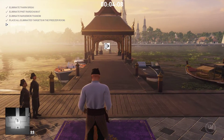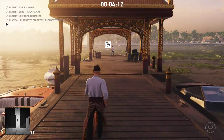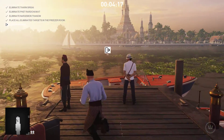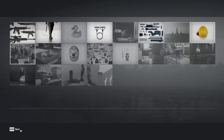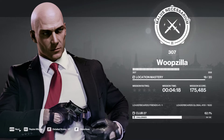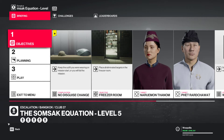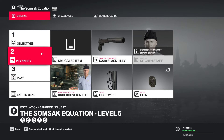Silent Assassin. Last level: keep the outfit you were wearing on the mission start, or you will fail the mission. We did that, so let's just do it again — it's literally the same thing again.